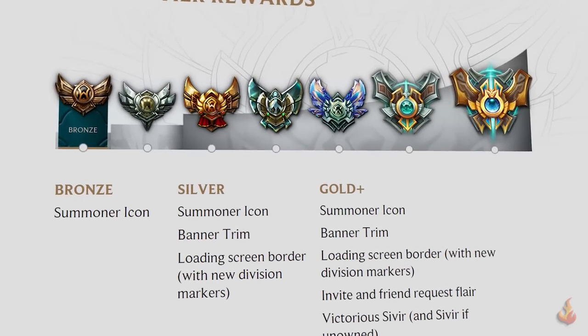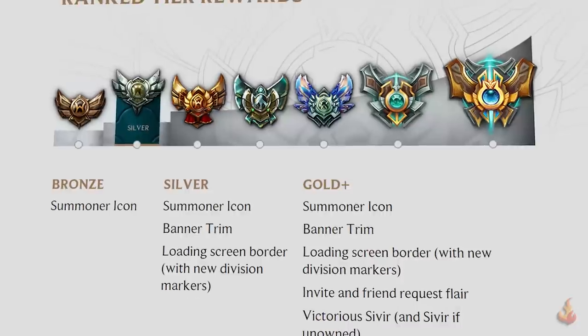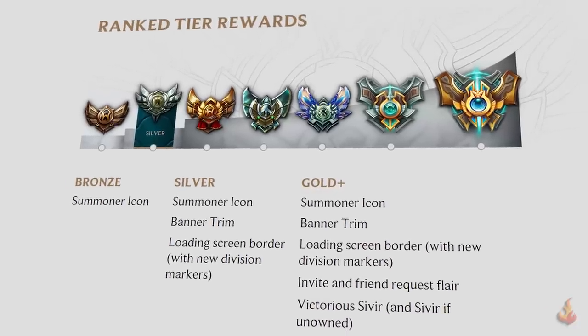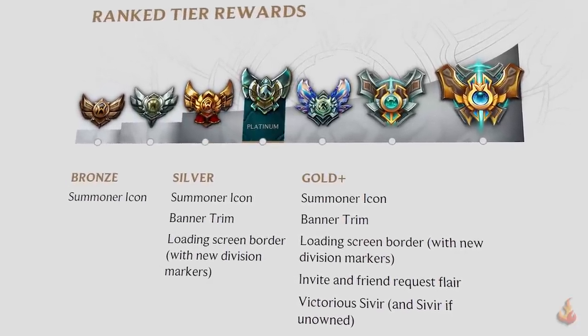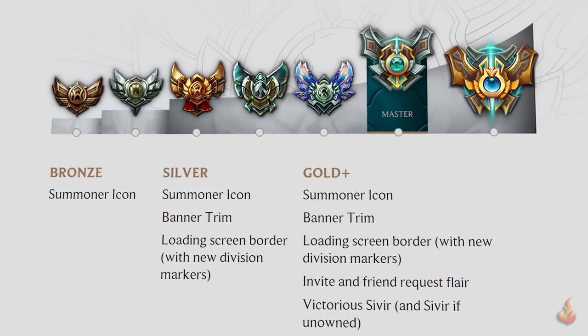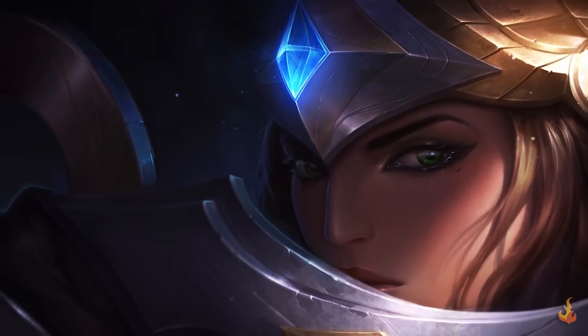If you finished Bronze, you will receive the Summoner Icon. If you are Silver, you'll get the Summoner Icon, Banner Trim, and Loading Screen Border with Division Markers. And if you finished Gold or Higher, you will receive all the previously listed rewards.